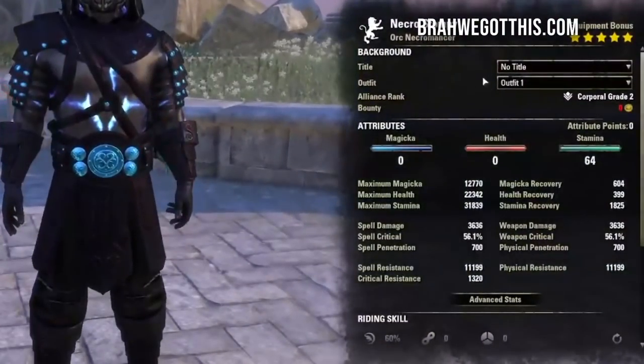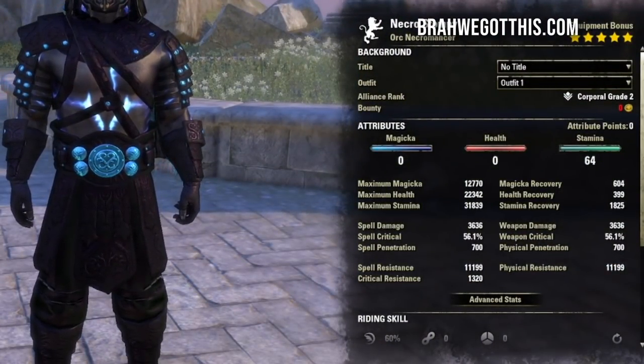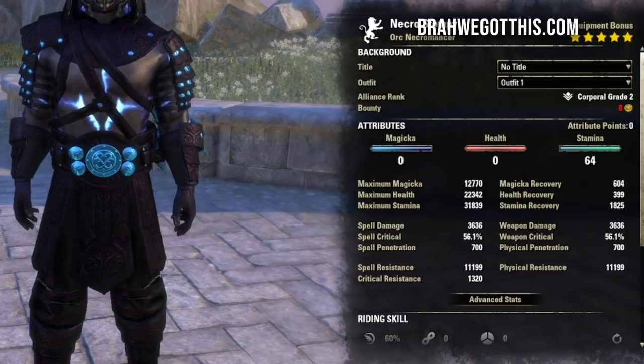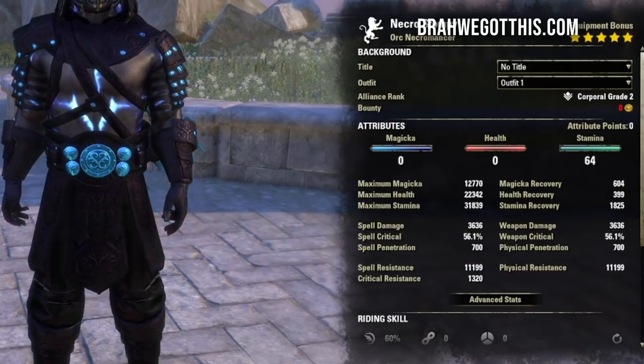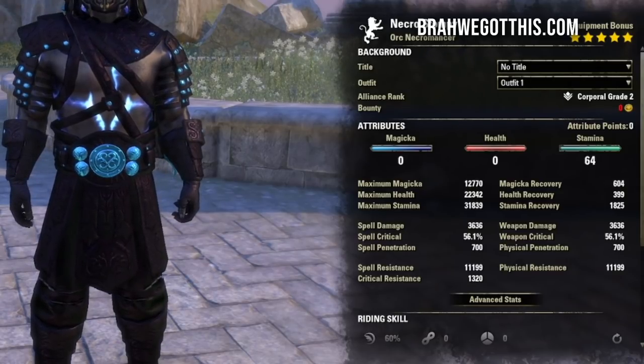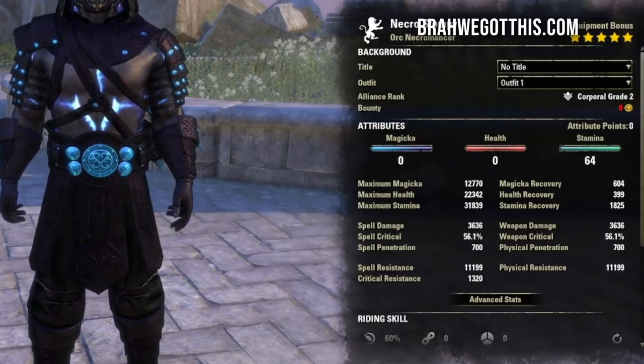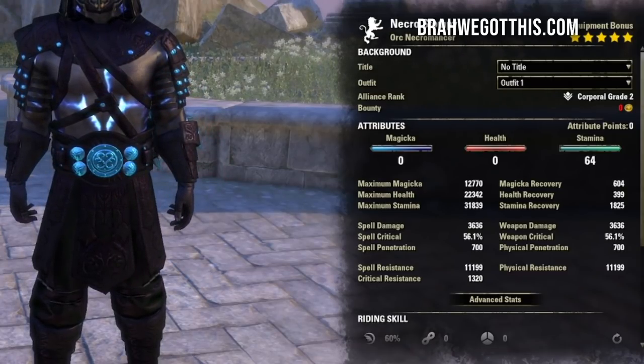For the class we are obviously using the Necromancer. The Necromancer is a little bit more advanced, so what I've done for this build is tried to make it as simple as possible — we'll get into that in a bit. Now for the stats, Mundus, and food: for stats we're putting 64 points into stamina, so as you're leveling just dump all your points into that.